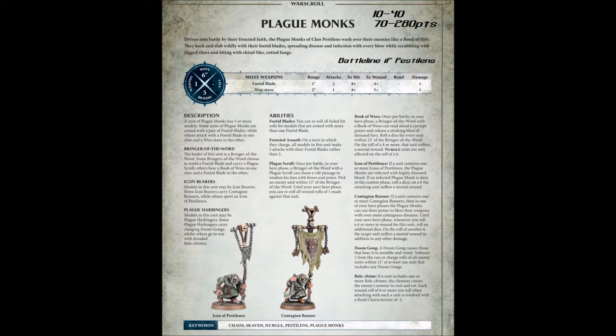They have two options for weapons: either they can carry 2 Fetid Blades, or 1 Woe Staff and a Fetid Blade. The Fetid Blade does a little bit more damage as it can reroll to hit, but if you're stacking attack bonuses, the Woe Staff gives you an extra weapon and a combined 3 attacks.